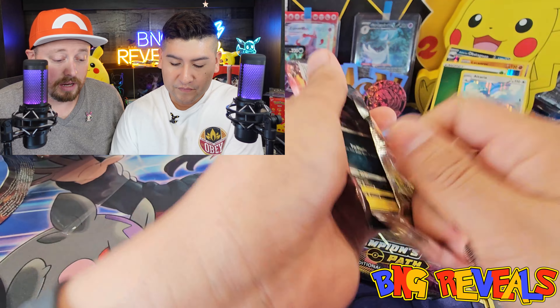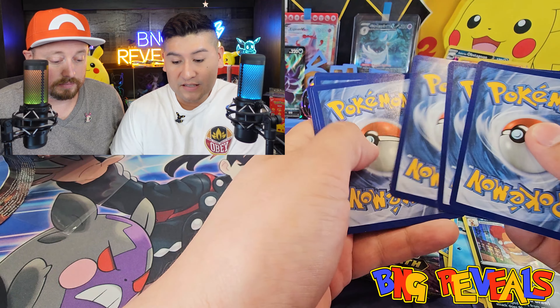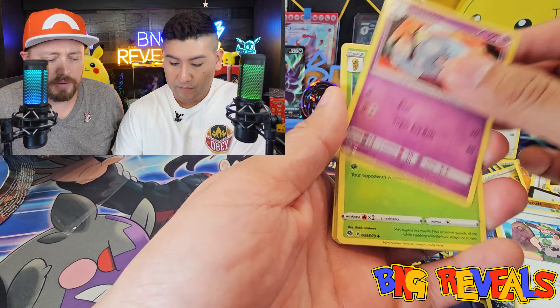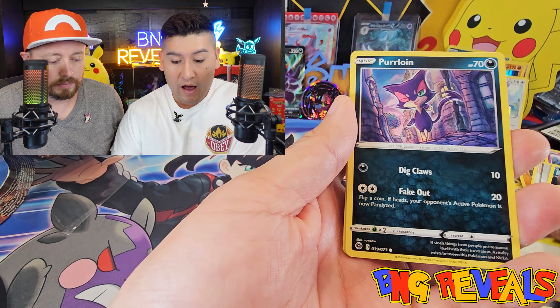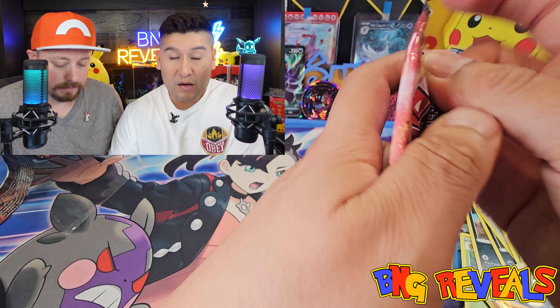Swablu, Carvanha, Kakuna, reverse holo Rockruff, and a Scrafty holo, Galarian Obstagoon - there we go. Besides the Charizard cards, I really want the Piers secret rare card. That's a rainbow rare in this set - actually most of the cards from this set are rainbow secret rares. Any rainbow card we pull here is considered a secret.